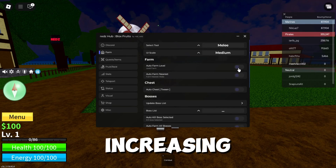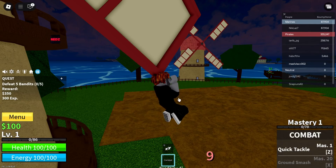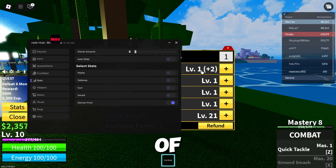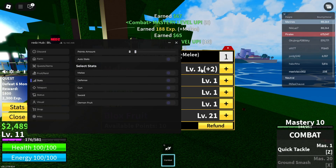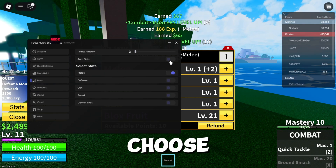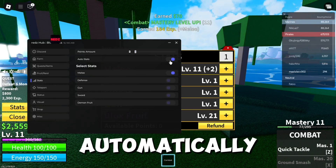We will start increasing the level now. From the stats menu, increase the stat level of any fighting style you use. For example, I will choose melee and click on auto stats. It will now increase automatically.